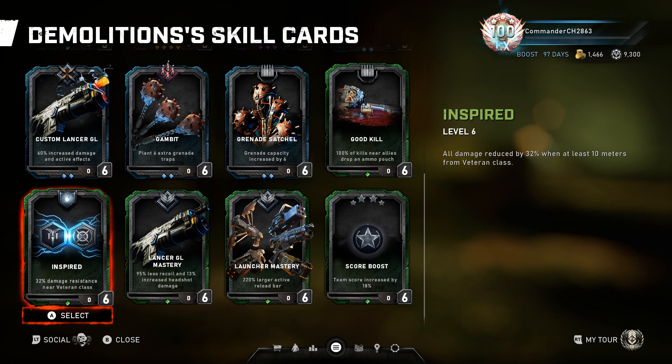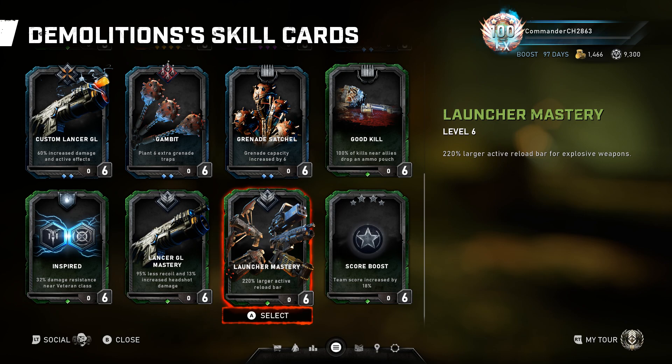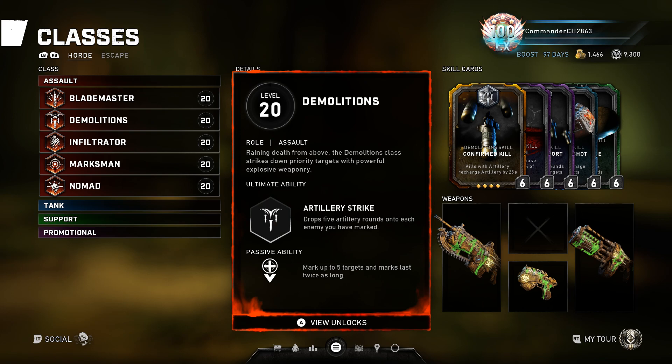Inspired is pointless — you rarely benefit from a Veteran in your team since that player just does everything himself. Lancer GL Mastery fun fact: it's actually broken and reduces recoil on every single weapon, not just the Lancer GL. In Horde it's probably not useful unless you want a non-exclusive ballistic build. Launcher Mastery — once you get the hang of reloading you don't need it. That's about all for Demolitionist. Don't waste time trying to mark a fifth target if you have four — just drop the ultimate and go.